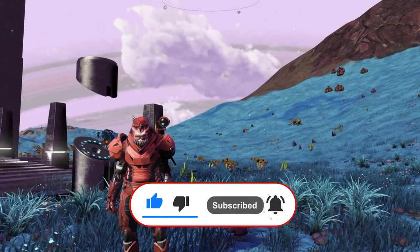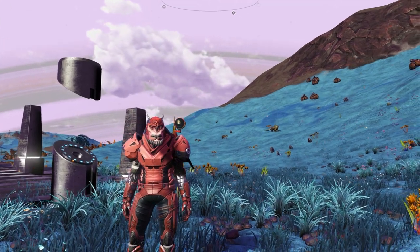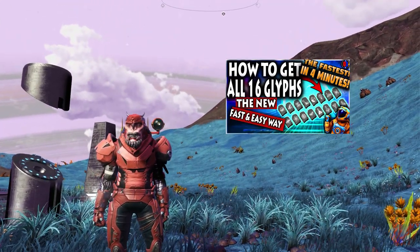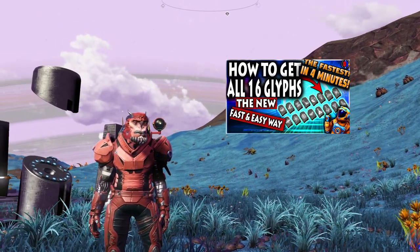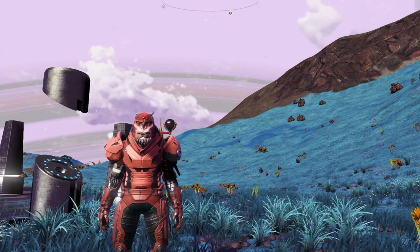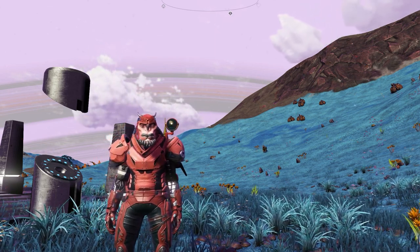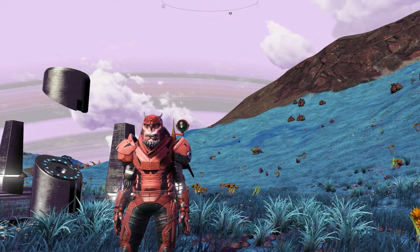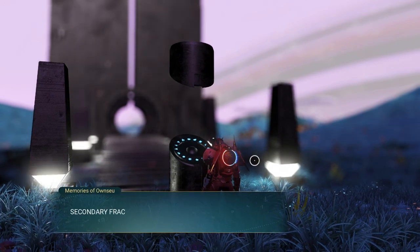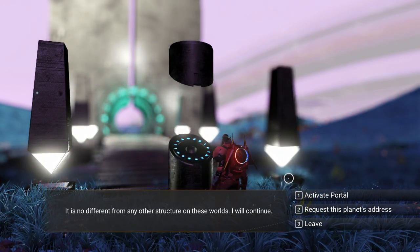If you're a new player and you want some cool weapons as well, watch my portal guide after this video — it has everything you need to know to get a weapon for yourself like the ones I'm gonna show today. Links for that guide will be in the cards up top on the right and in the description below. Let's fire up this portal and enter the glyphs for the first location out of 10.